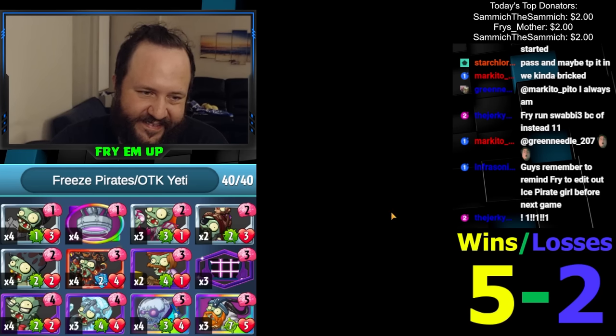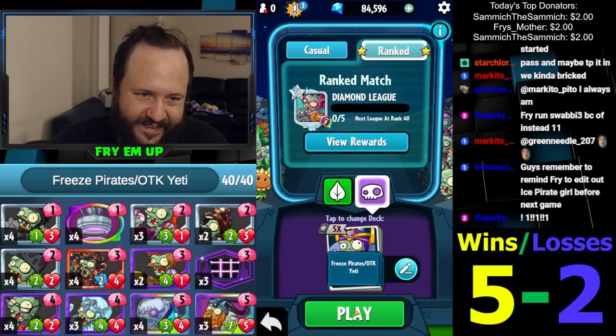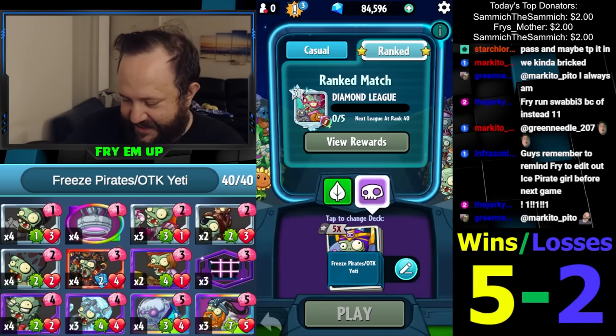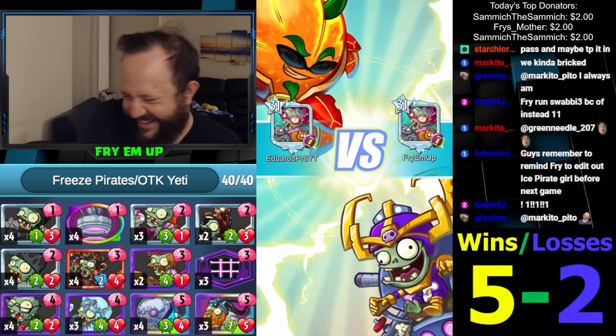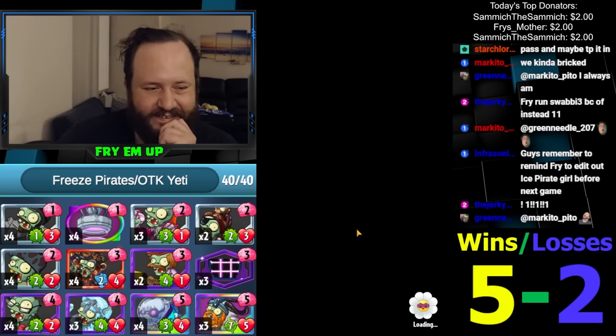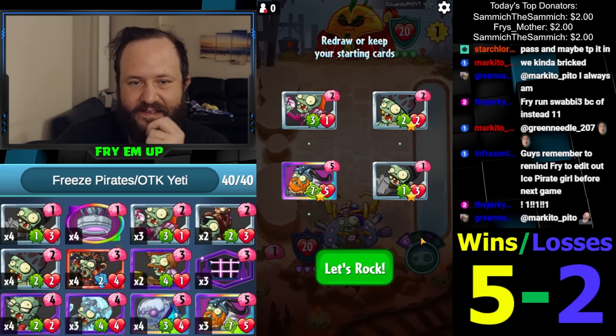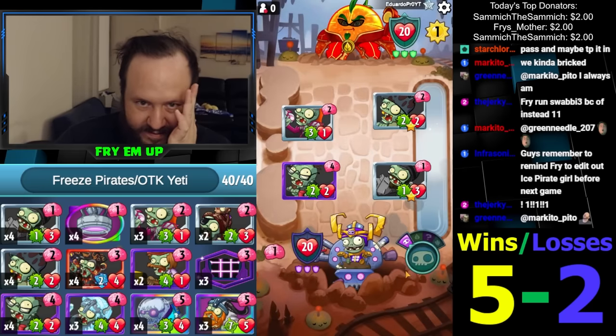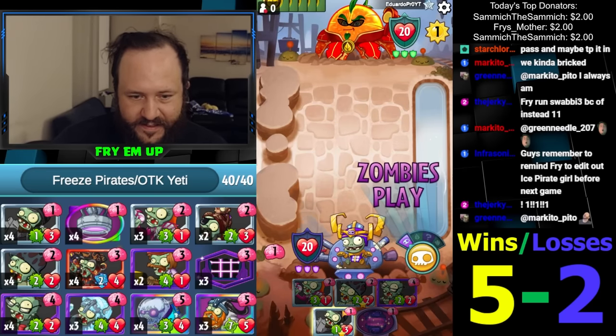God damn, that was harsh. Grass Knuckles - such a strong hero, time to shine. That card bust. I forgot to edit out the Ice Barns but we're getting pretty solid starting hands, looking really good.